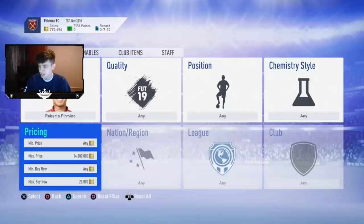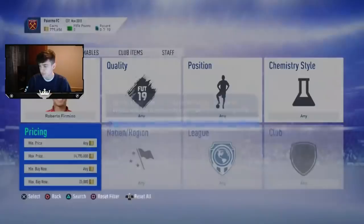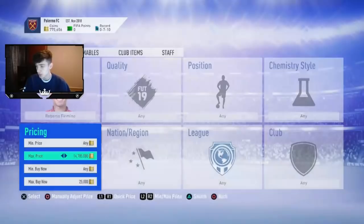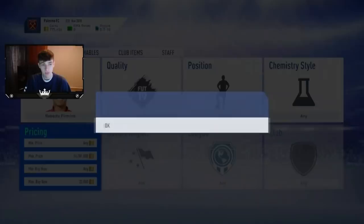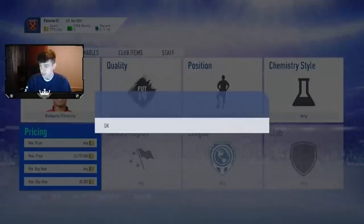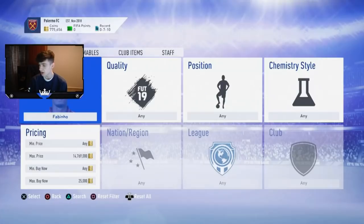You should have about 150,000 coins by this stage — this is really where you start making a lot of coins. With Roberto Firmino, you see about a thousand coin profit every single search, not small 60 coin profits. If you're getting one deal a minute with 1k profit, that's 60,000 coins in one hour — 300k in five hours. It adds up lovely.